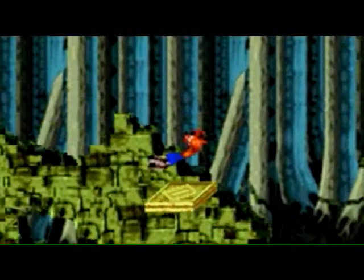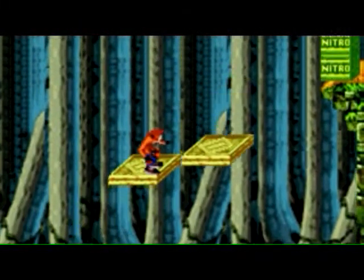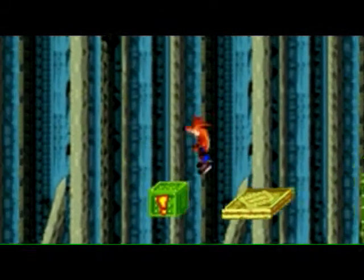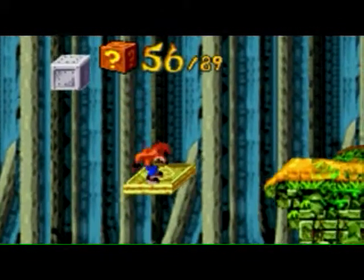Continue up the map by jumping up on the arrow crate. Wait for the platform to get into range and then jump onto the next one. Take that nitro destroyer crate because you cannot jump across the nitros just yet.